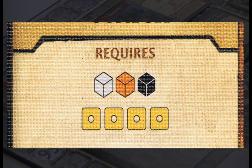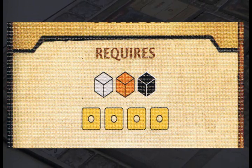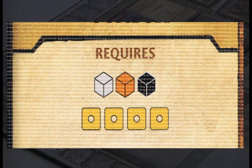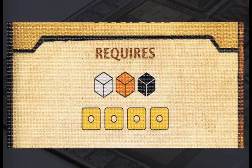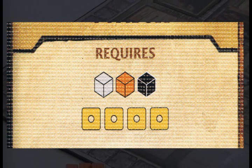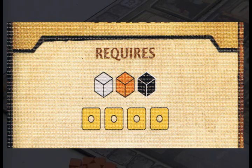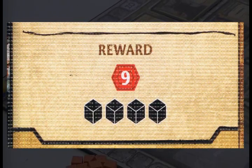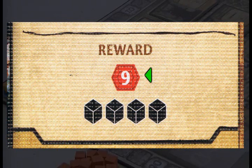Now the cubes in the game actually represent adventurers. Orange are the fighters, white are the clerics, black are the rogues, and purple are the wizards. So this particular quest actually requires a cleric, a fighter, a rogue, and 4 gold to complete. Of course if you complete a quest by paying its required costs, you'll be rewarded. The reward for completing this particular quest is 9 victory points, which is what this icon means.